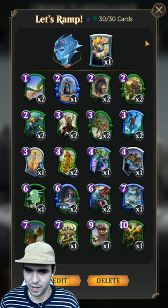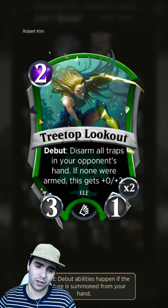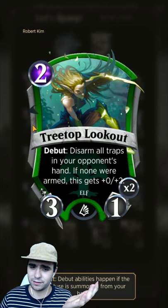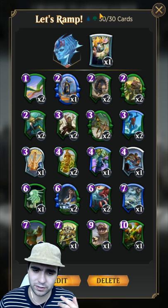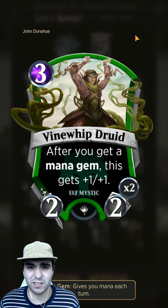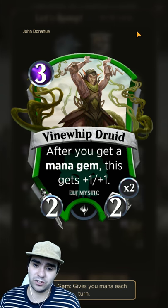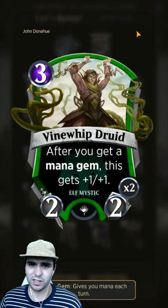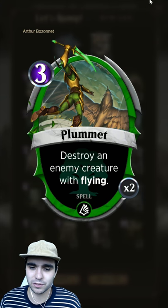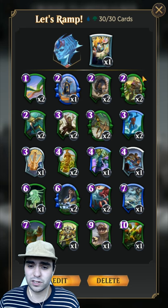With Grudge Match we can take down big threats. When versing opponents with secrets, we can counter them, and if we don't counter we're still a 3/3 - this card should honestly be an epic, it's amazing. Since we're ramping, Vine Whip Druid is more of a bait - if they don't touch it, it becomes a monster, but usually they go for it so it's in there as a distraction.